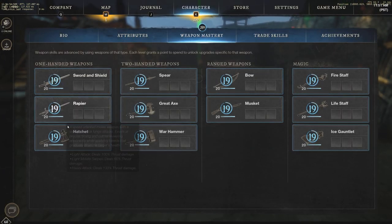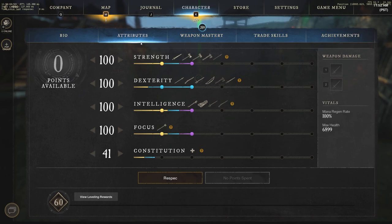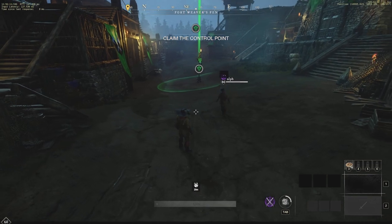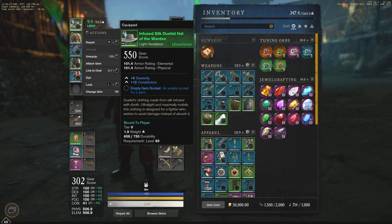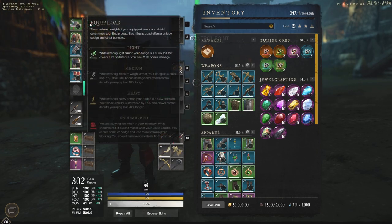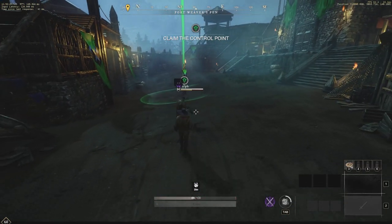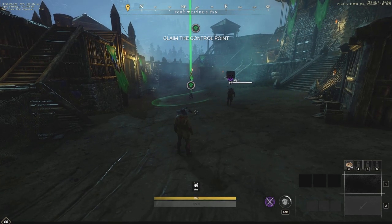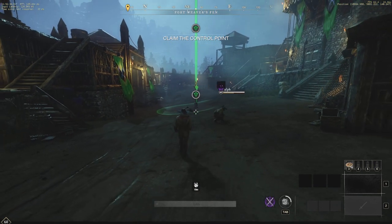We have all of the weapons maxed out at 20, so we're going to be able to play around with all the different abilities and skills. If you go to the attributes, you're going to see 100 strength, 100 dexterity, 100 intelligence, 100 focus, and 41 constitution. So we're going to have a little bit less constitution, which should make these duels a lot more fun. We also have the exact same gear as Alf — light chest with 20% bonus damage and dodge rolling available.